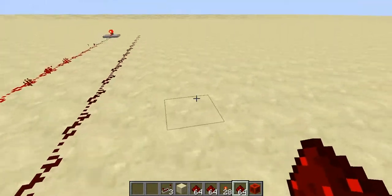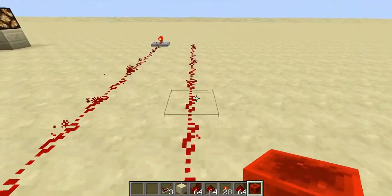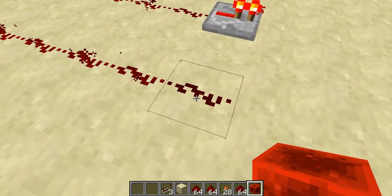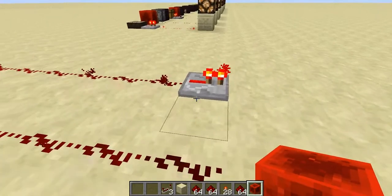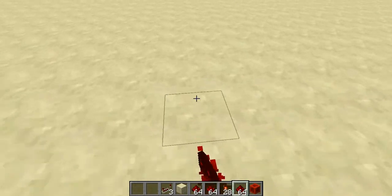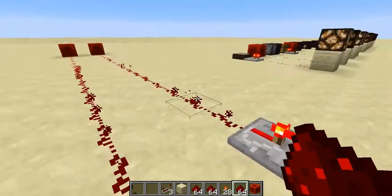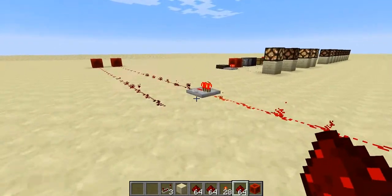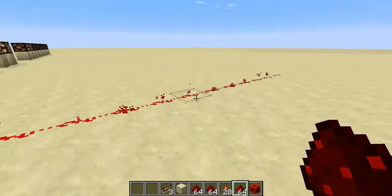If you'll notice, the Redstone's not animated right there — so that's where it ends, that's as far as it will go: 14 blocks. Now if you throw a repeater in there, you will get another 14 blocks. Hence its name, it's repeating the Redstone signal, and it allows you to run wires a very long ways. As long as you keep putting in Redstone repeaters every 14 blocks, you can run this wire all the way until the chunk unloads.